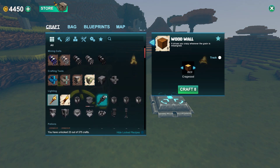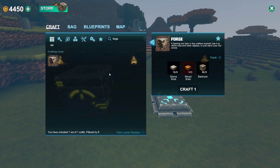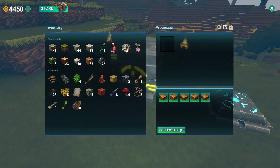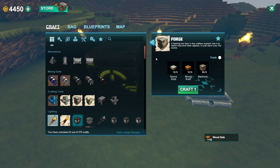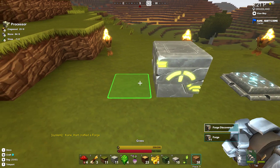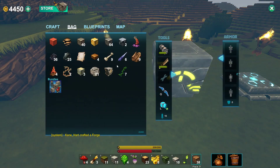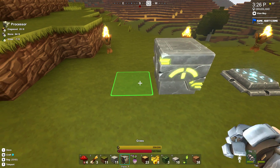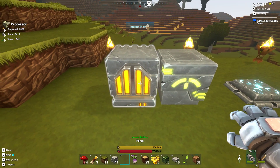Let's figure out how we make the forge. You can type in 'forge' in here if you'd like. So we need wooden slabs. We got lots of bedrock. I think we have the materials now, so let's craft the forge. There you go. We'll go ahead and put that on my bar so I can place it on the ground. Forge is created. Oh, you need a fuel for it. That is so cool.